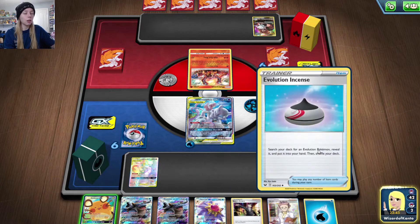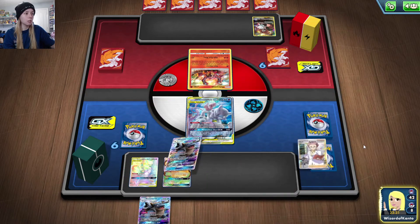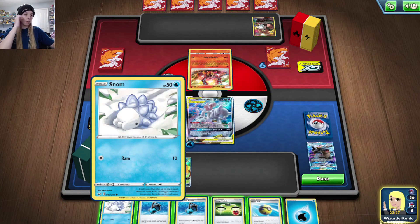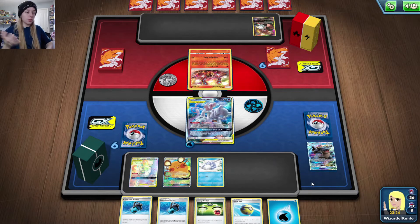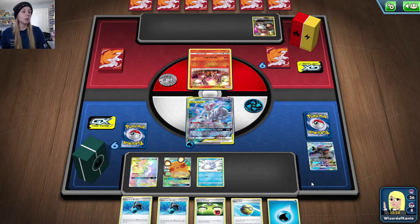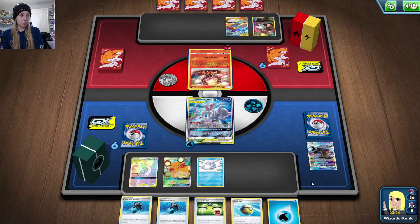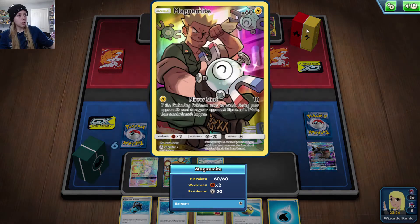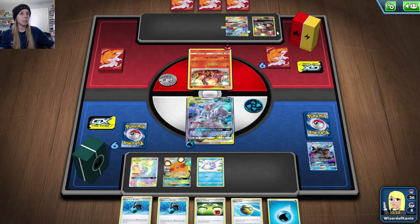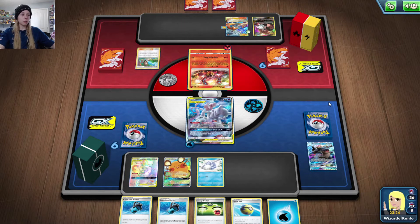This is not a Reshiram and Zekrom deck — it's a Charizard and Reshiram deck. The electric was for Magnemite and Magneton from Cosmic Eclipse. Magneton has an ability to knock itself out and let you grab three supporters — pretty useful, but I do get to take a prize card off of it. Knowing they have Charizard and Reshiram, the first thing I want to grab with Quick Ball is some draw support, but we do need Keldeo because Charizard and Reshiram cannot attack except with their GX move.